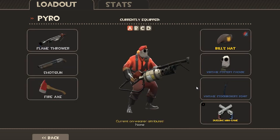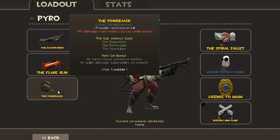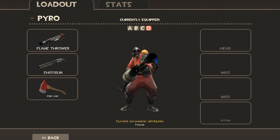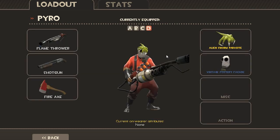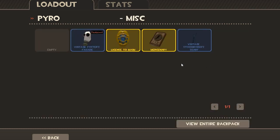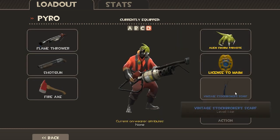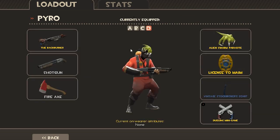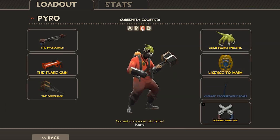It will give loads more combinations of stuff you can wear on your Pyro, for example. There is also an awesome new feature that gives you four presets you can put your items in. So if you want to have three types of Pyro you like to play — one has the flamethrower, another has the Backburner, stuff like that — you don't have to switch weapons manually. You can switch Pyro presets now, and that's awesome. So that's pretty much it.